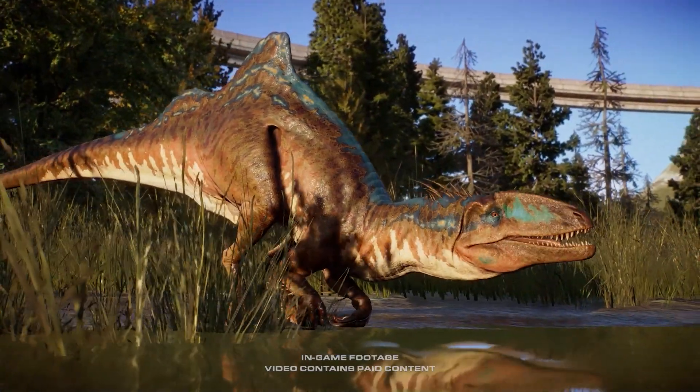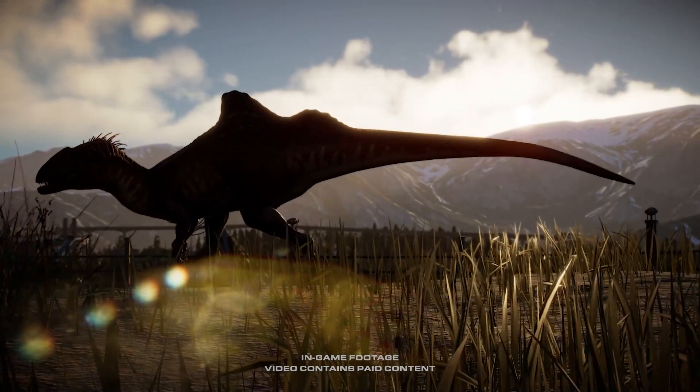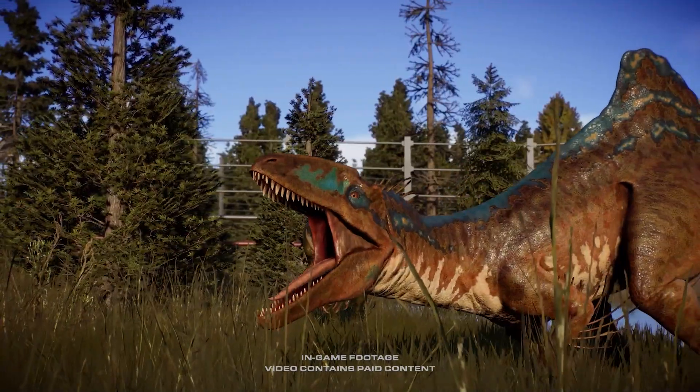Sporting a pointed crest on the spine, the Concavenator has a truly remarkable silhouette. This agile theropod from the early Cretaceous period will strike fear into its enemies with a deep grumble and hiss.